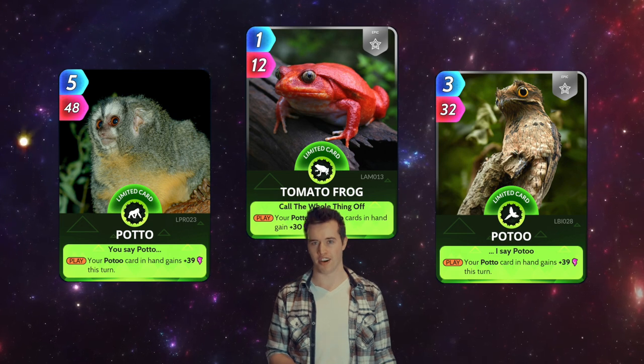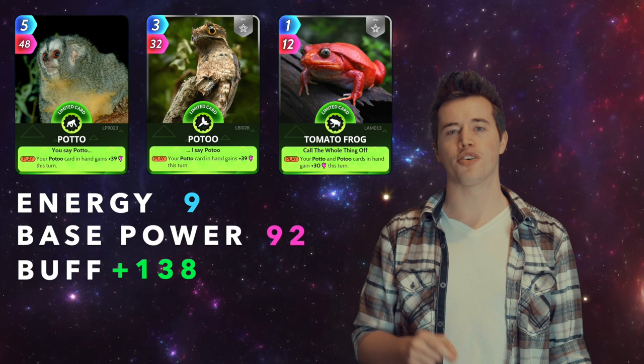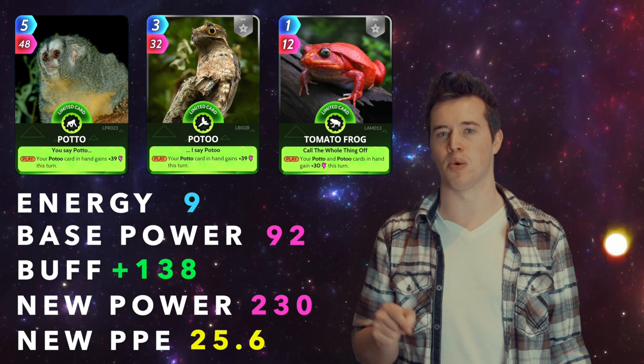Now bring in Tomato Frog. Total energy: 9. Total base power: 92. These three have a buff of 138. That makes their new power 230, and their new PPE 25.6.